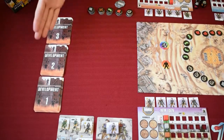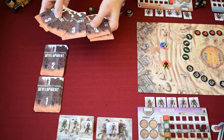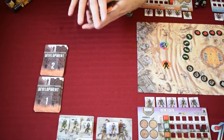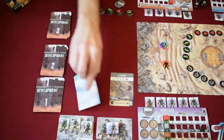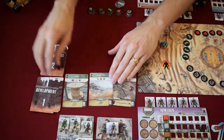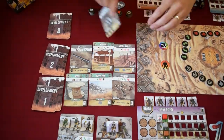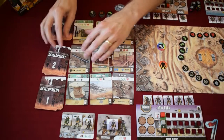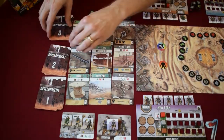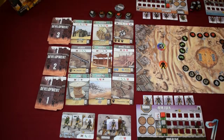The next step is to build the development grid. Take the development cards sorted into their levels one, two, and three, and shuffle each deck separately. Then lay out the top three from each deck, building a three by three grid of cards — level one, level two, and level three. Make sure everybody can see them and they're all separated out. Keep the decks right next to the face-up cards since you'll be refilling them.